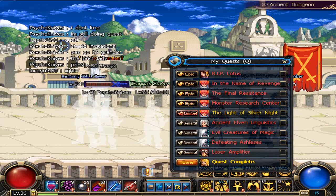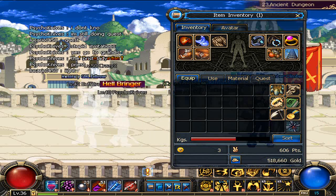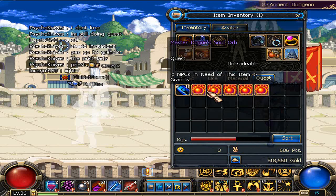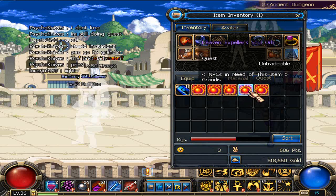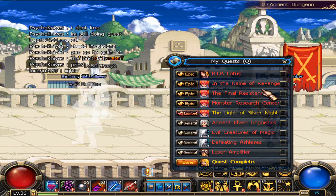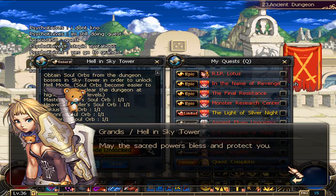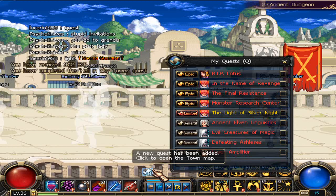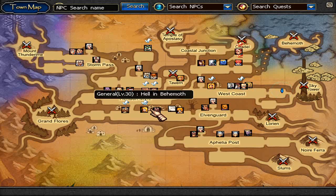The soul orbs you have to collect aren't materials you have to keep on your character, so they don't take up any inventory space. Instead they're collected as quest items. You collect a certain amount of them, turn them into Grandis, and then she gives you a follow-up quest that involves collecting invites from the demon you're supposed to fight in Hell mode.